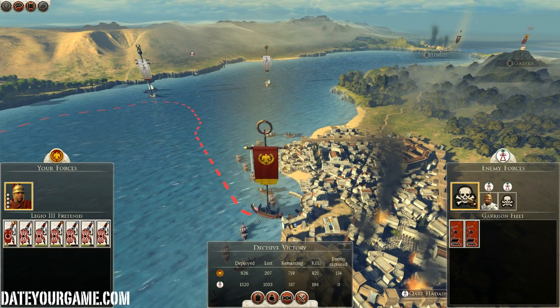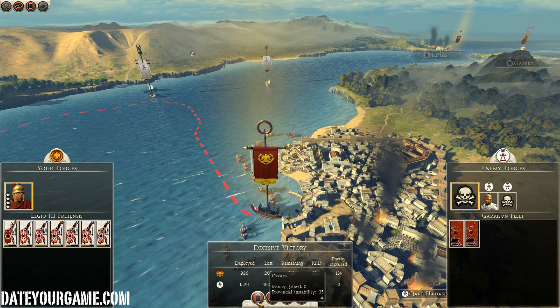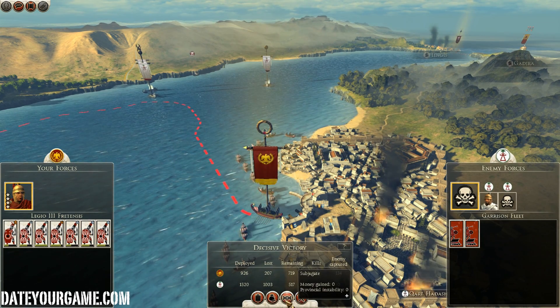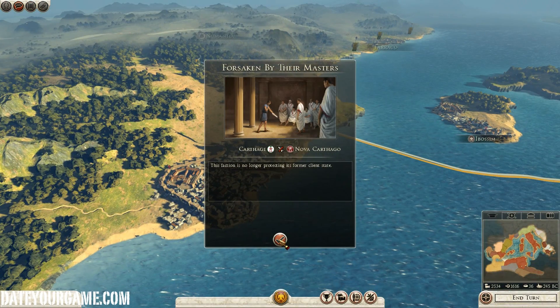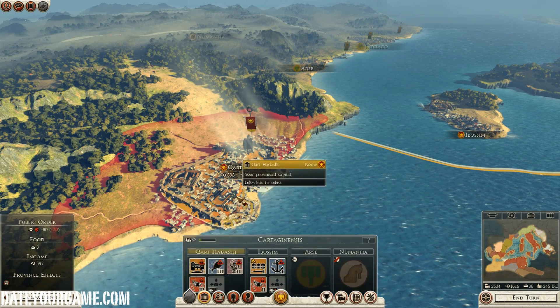Hi, this is Attila16 and this is another episode of my campaign at Legendary of Rome, or Total War Rome 2, with the Romans. I will capture this last city of Carthage, which I can save finally.